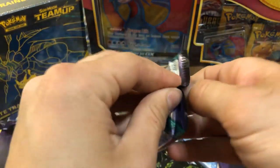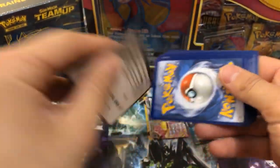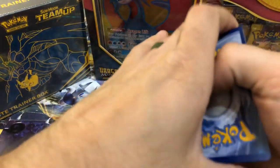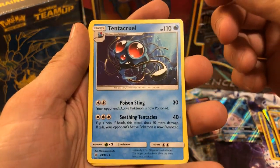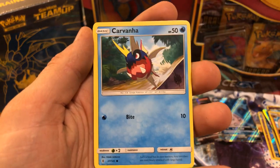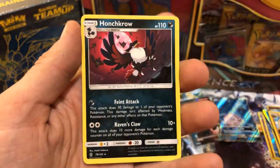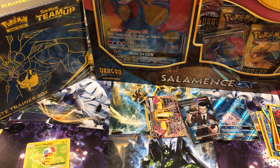Guardians Rising — why I saved this one for last, I don't know. Code card. I just lost a card — it's a Leaf Energy. Tentacruel, Hala, Aether Paradise, Tapu, Carvanha, Barboach, Phantump, Machop — that's a nice artwork — a Lampent reverse. And a Honchkrow, non-holographic. So that gets put in the off-camera pile.